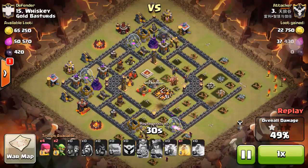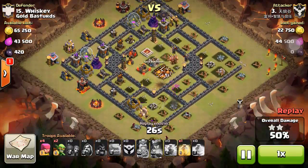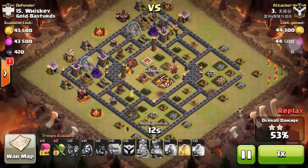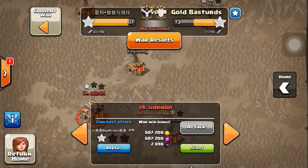For current Town Hall 10 GoHog strategy, you need to bring four to five golems. About 15 to 20 hog riders, and the rest will be wizards and some archers to clean out the sides. That strategy is pretty stable.